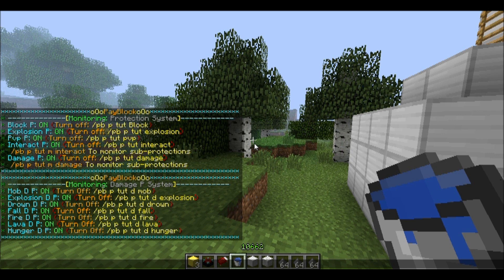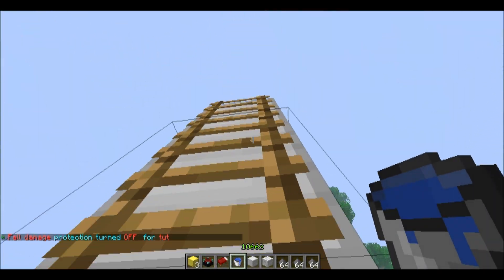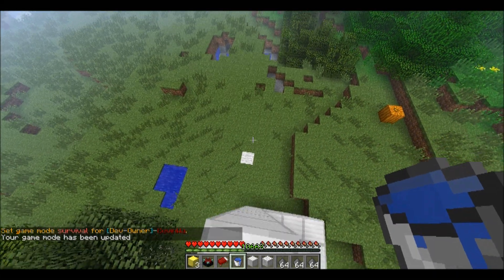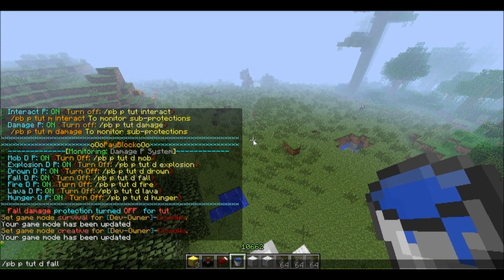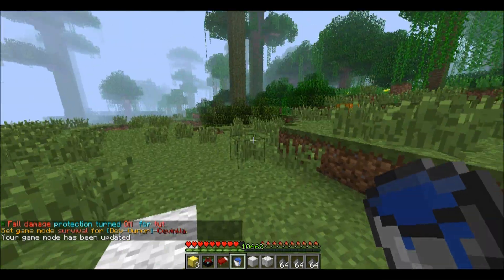The next upgrade adds damage protection, which costs 1250 of your server's currency — this requires Vault. Damage protection has its own sub-monitor for sub-protections. Sub-types include: mob protection, explosion damage, drown damage, fall damage, fire damage, lava damage, and hunger damage. For example, to turn off fall damage protection you use PBP with 'default', and it toggles off. Demoing in survival: with it off you take fall damage; with it turned back on you do not get hurt.